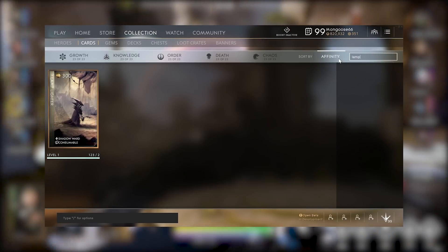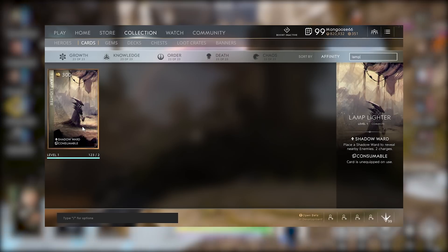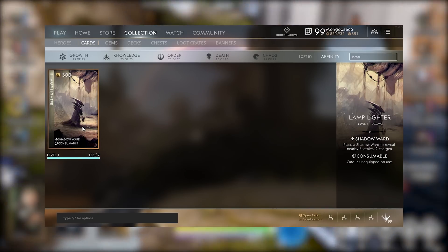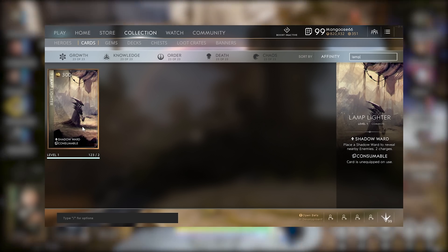Tower Strider can be invaluable when the enemy team decides to rotate several members to your lane and tower dive to get a kill. Just like with Healing Towers, this card works under both allied and enemy structures. Finally, Lamplighter from the Order Affinity costs 300 gold — no gems, just gold — and gives you 2 shadow wards. Vision is a premium in version 42 and Lamplighter can be crucial for providing you and your team with valuable information to either keep you safe or set up gank opportunities.